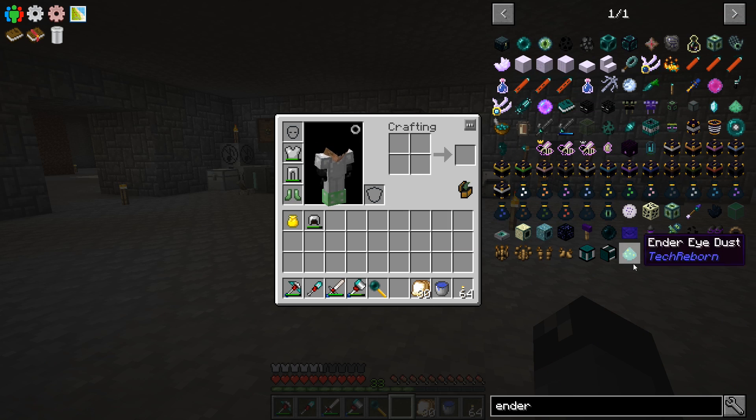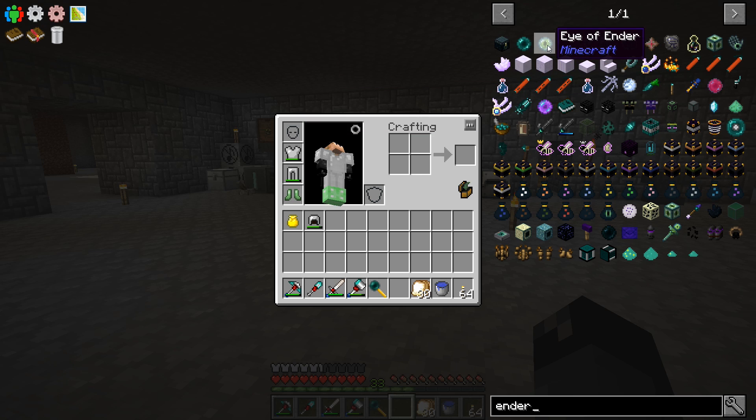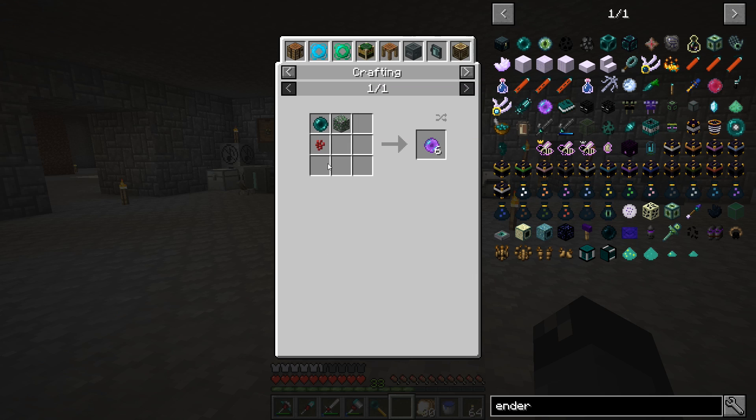Jassassim told me that there was a thing called an ender dungeon finder. It looks like an ender pearl. It's called the ender dungeon finder — it seeks or searches out the nearest spawner. Apparently these things are supposed to work just like eyes of ender — like they were finding the end portal, but these will find dungeons. So that seems like something I would like to do.